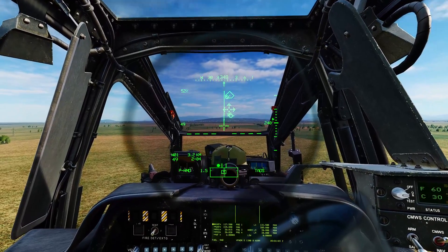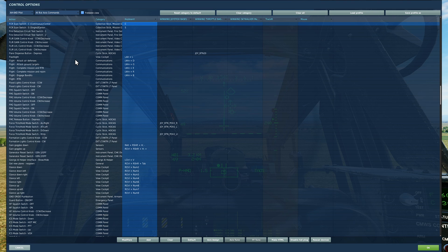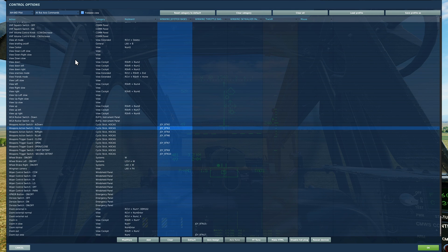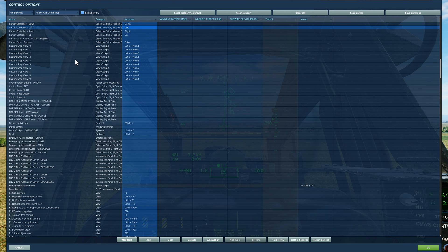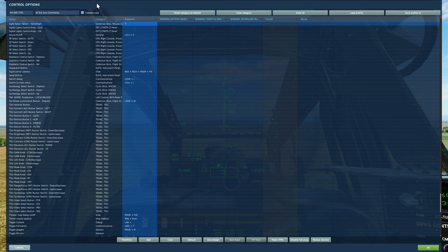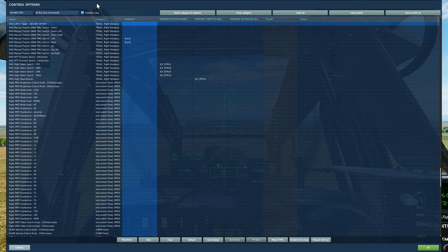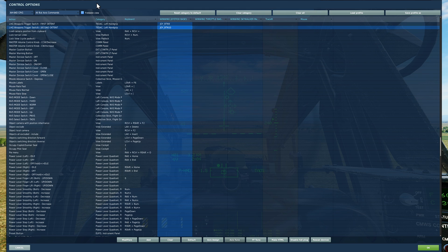It's super cool and easy. As a pilot, we need to select the fire control radar as our sight, scan, and action the gun to fire it using weapons trigger first detent. We'll need to use the cursor — controller up, down, left, right — and depress it. In the CPG slot, select TADS as our sight, WAZ laser Hellfire, fire the laser with right hand grip trigger second detent, and fire the missile with left hand grip weapons trigger second detent. That's all we'll be pressing today.